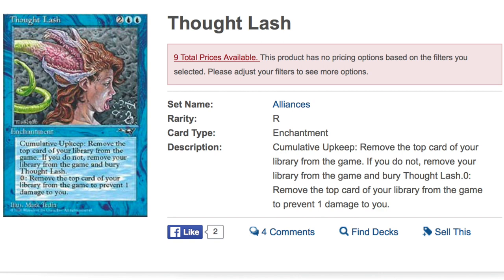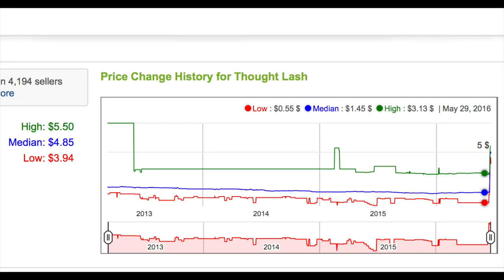A lot of this stuff in Alliance has just crept up in price, mainly due to speculators. This card does have a combo with Laboratory Maniac where you can just remove your whole library. You play Maniac turn 3, you play this turn 4 — maybe with some mana acceleration you can play a little faster — and then you just empty out your library and win the next turn. However, this combo has existed since Laboratory Maniac was printed in Innistrad, so it's not new tech and it's not destroying the meta right now.